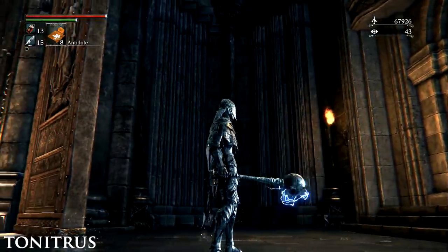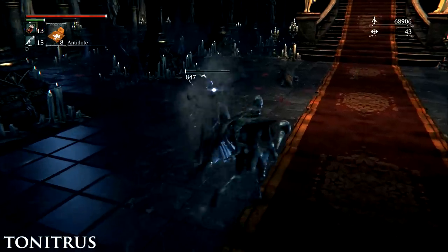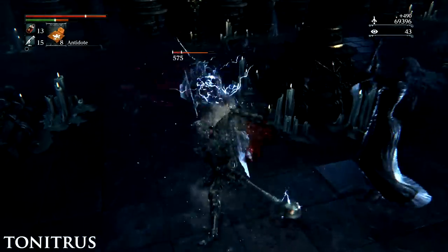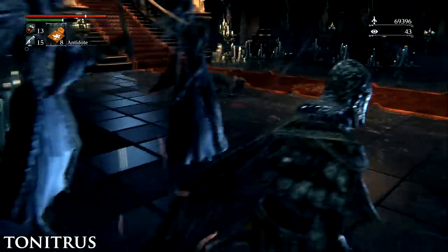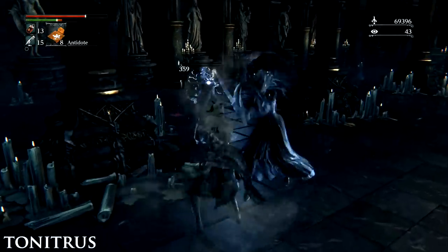Reiterpallasch. You can find this weapon on a corpse in the Unseen Village, guarded by a few enemies. From the Hypogean Gaol lamp, leave the building from the doorway straight ahead and turn left. The weapon is at the very end of the path. You can buy it from the Messengers after defeating the Darkbeast Paarl boss for 26,000 Blood Echoes.